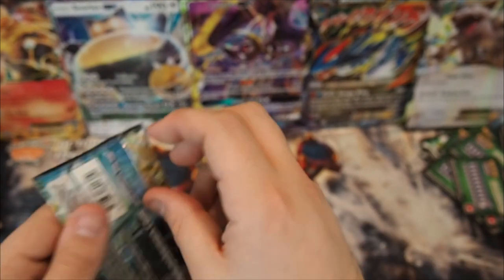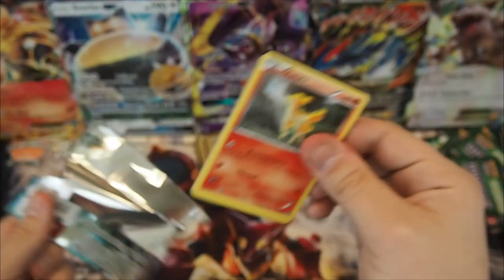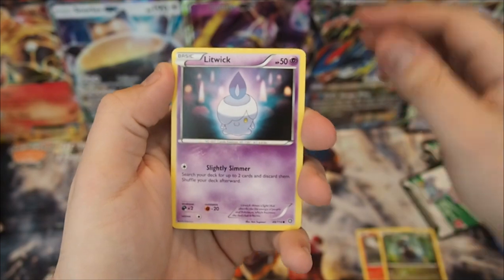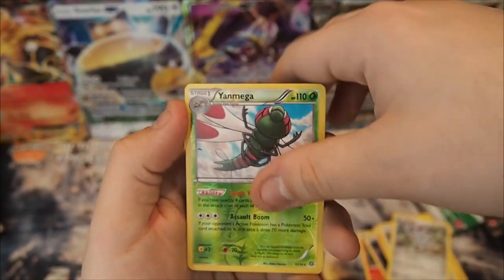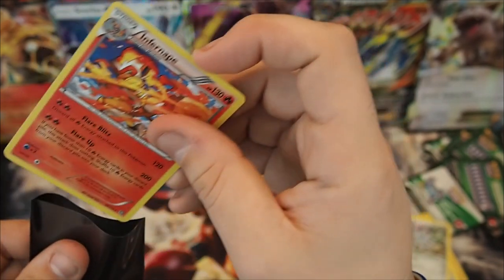These next two packs are going to have to be pretty amazing if we're going to have an opportunity to win this battle — it's not looking very good. Even though we did pull that Sycamore. Pack thirty-five: Ponyta, Dino, Litwick, Nosepass, Chimchar, Nuzleaf, Steelix Spirit Link, Klang, Reverse Holo Rare Amoonguss, and an Infernape Holo — very cool, double point pack. We're going to need like a Full Art and a Secret Rare — that would be pretty phenomenal.